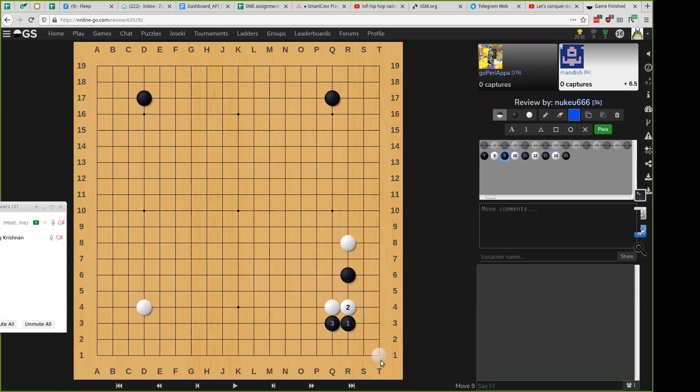So over here, they think that this is a normal C3 invasion. Why shouldn't I play like this? And they would expect a normal sequence like this. But this is a mistake. Because of the extra stone at R6, this sequence does not work. It doesn't work for white, right? Correct.